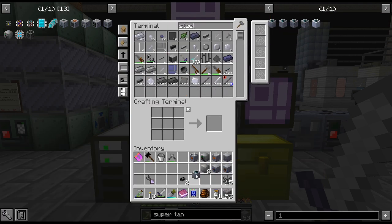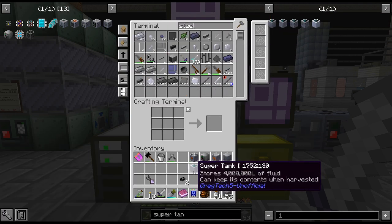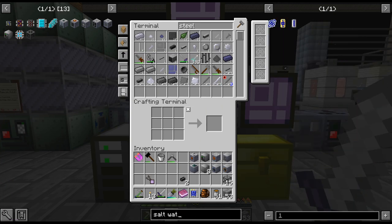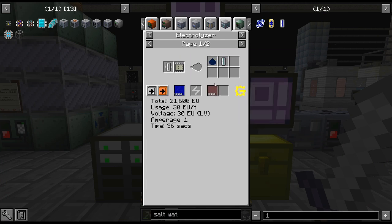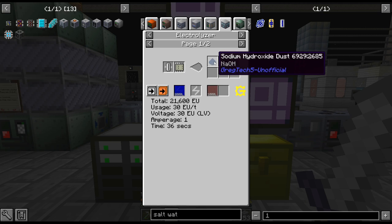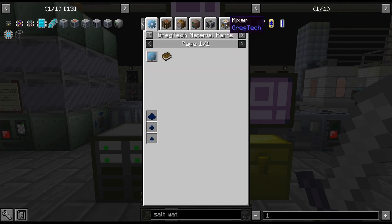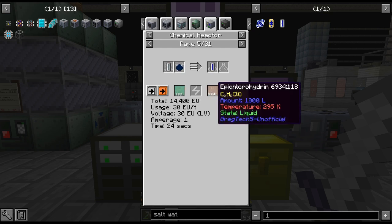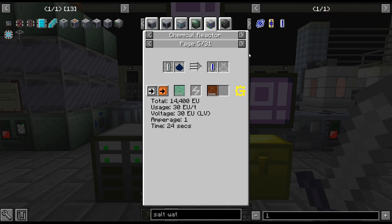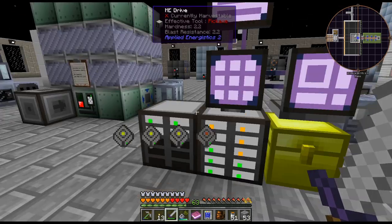Throw on autocraft — we're just going to use that. And that should get us enough salt water for a while, to throw in an electrolyzer. We are going to get hydrogen, which we don't need. Sodium hydroxide we will use for epichlorohydrin, I think we used that for — I can't remember. We do use that with something.